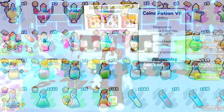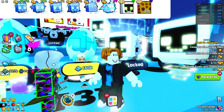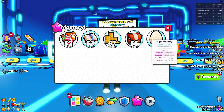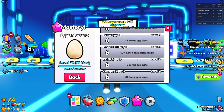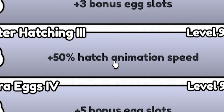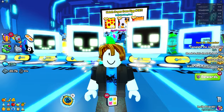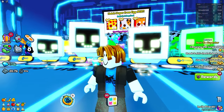Keep in mind that both enchants and potions don't really help with the happy computer chances, but they do help with the regular huge chances. I'd also recommend leveling up your egg mastery, since this can actually make you hatch faster — it can give you a plus 50% hatch animation speed. This will take a while, so you can literally just AFK the eggs and you will slowly level up your mastery.